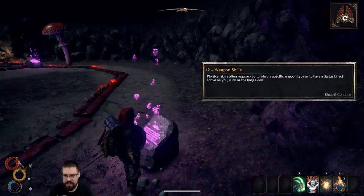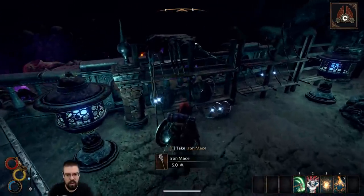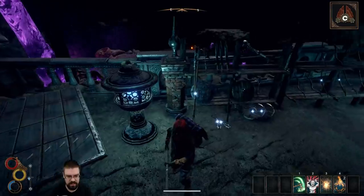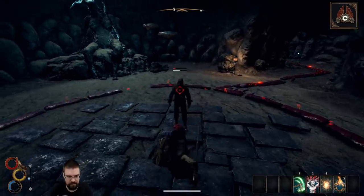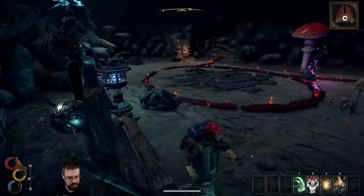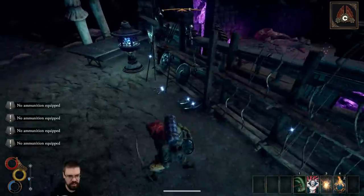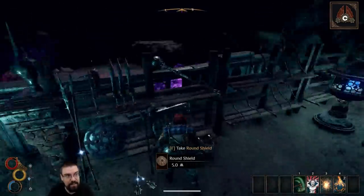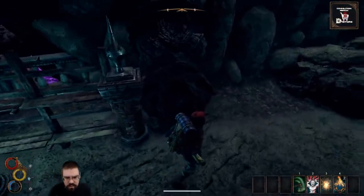Physical skills often require you to wield a specific weapon type or have a status effect active on you, such as Rage boon. Oh — look at all these weapons! Oh, we gotta find us a spear boys — and there's bows! I didn't think there were bows in this game. Are there arrow requirements? Yeah, we have no arrows. Where are my arrows? Oh, look at that mace — can we get that mace? I'm probably just being a dingus.